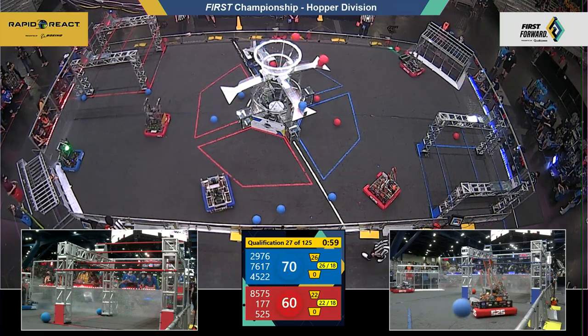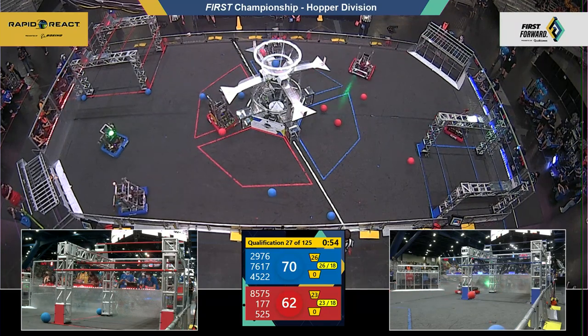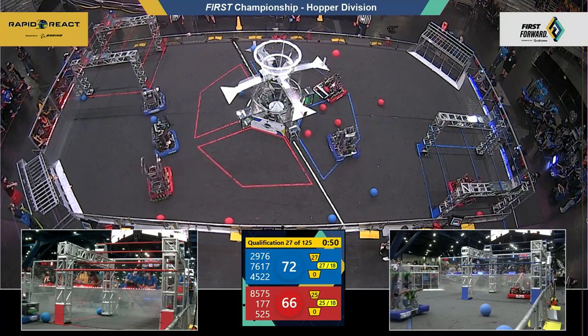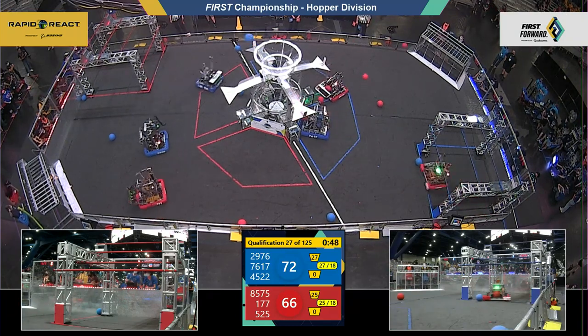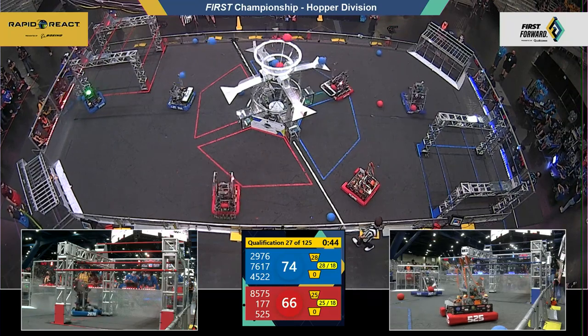There go the Bobcats for the Red Alliance, collecting cargo, taking their shot — one goes up, one goes in. 45-22 for the Blue Alliance team, collecting some cargo, getting another piece, pulling in their intake, setting up, looking for their favorite spot, taking their shot — one, two, into the upper hub.